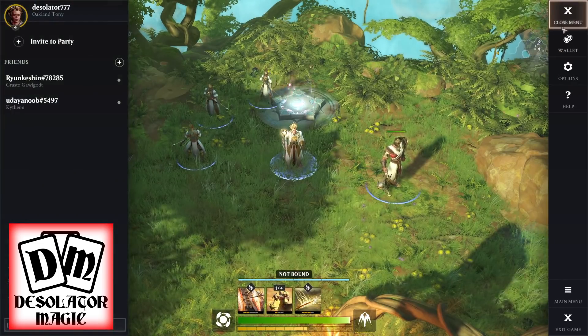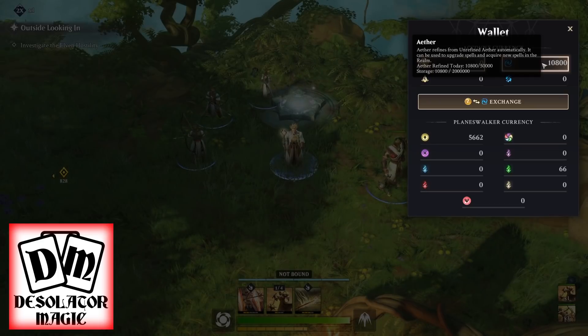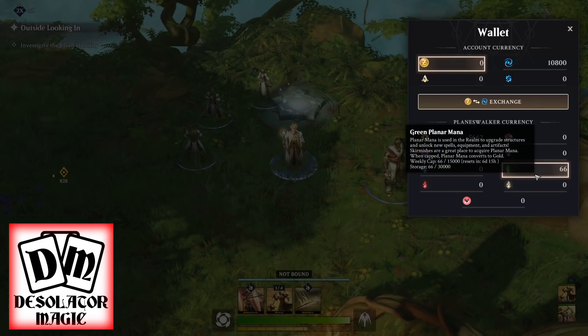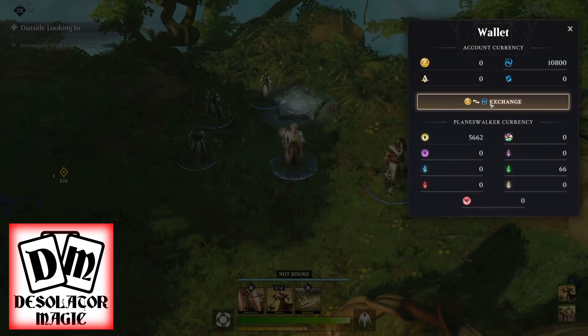If you press Escape you can go to the Wallet and see your ether — yes, it's ether, running gag, deal with it. You get unrefined ether by doing missions and getting rewards, and it converts to refined ether automatically when you change zones. The daily limit is 50,000, which represents hours of play — basically the game saying go take a break, which is pretty fair. Also, if you pick up planar mana it won't appear in your wallet until you change zones.